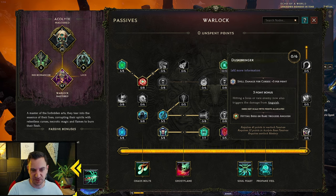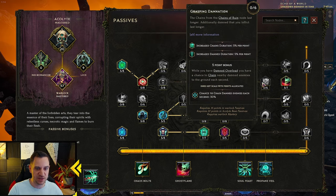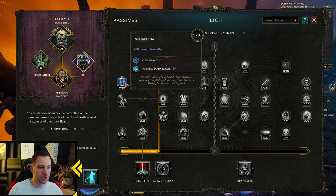You can also go for spell damage for Curses — that's the one I would probably go for. Some people go for more Damned chance and you can even chain them if you're Damned. What I really like more is going into the Lich tree a little bit.